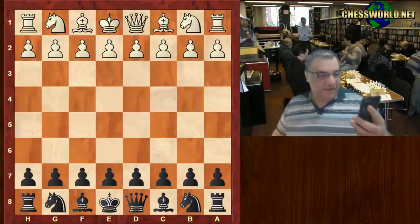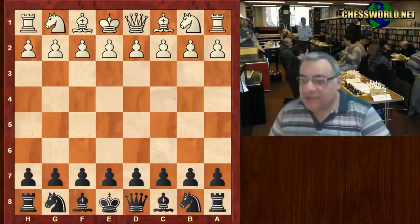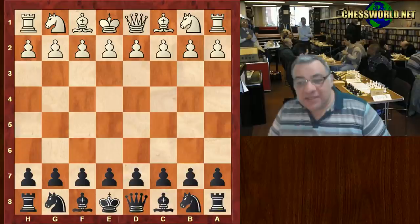Welcome to another 5-minute chess nutshell. This is Benjamin Gledura against Hikaru Nakamura in the Gibraltar Round 4. Benjamin is a very young Grandmaster, 17 years old, from Hungary, who shot to fame very quickly.